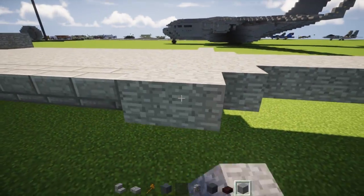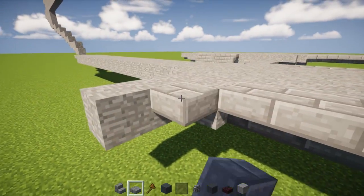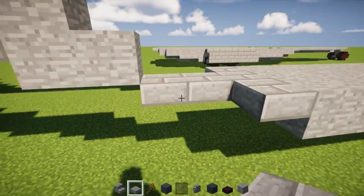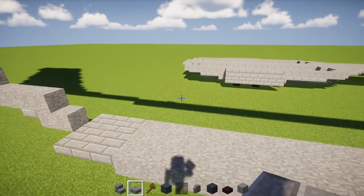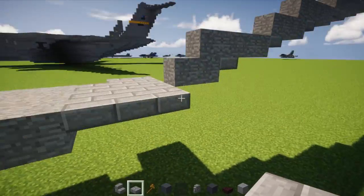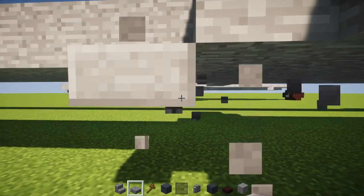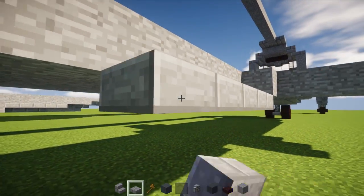Take stone brick slab and make a little 3-block L-shape on the corners inside this little nook. Then go to the back and make this a 3x3, and in the back make it a 3x5. Go behind this stone block and go down diagonally with stone brick slab so it is 7 blocks long: 1, 2, 3, 4, 5, 6, 7.